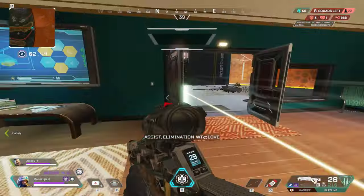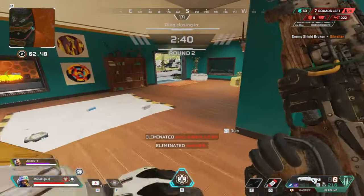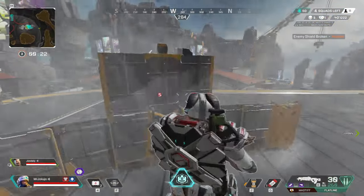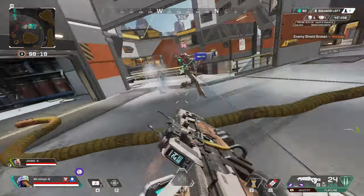I do wish they increased the vertical and horizontal distance just a little bit overall. Also, they should make his ultimate a full circle, like an actual castle. It's really heartbreaking seeing enemies just walk around my ultimate like it's nothing.